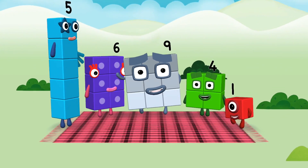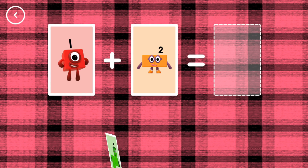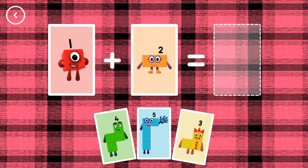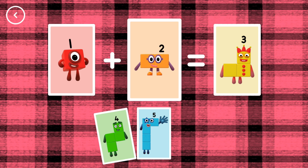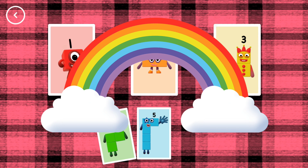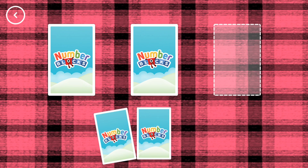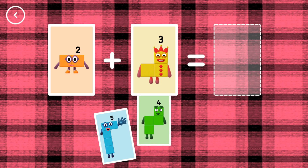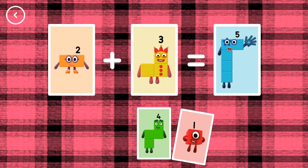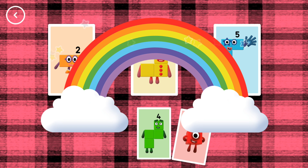Hello! Whoa! If you start with this many and add this many, how many do you have all together? Three. One plus two equals three. Correct! One plus three equals four. Two plus three equals five. That's the correct answer.